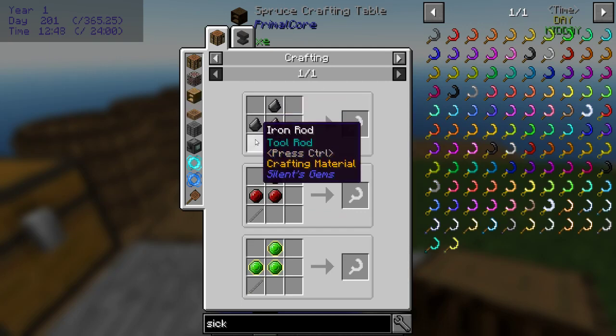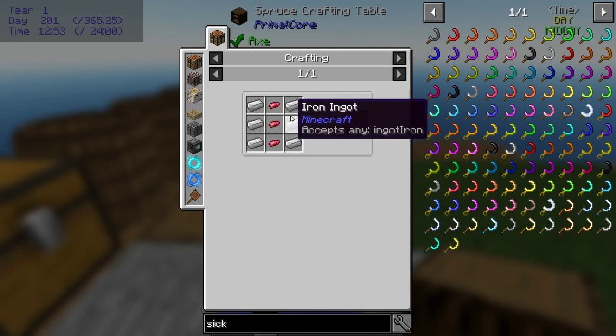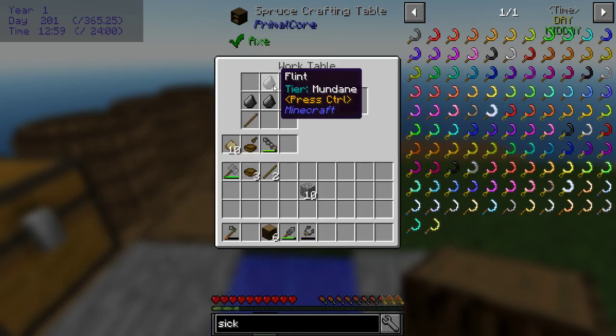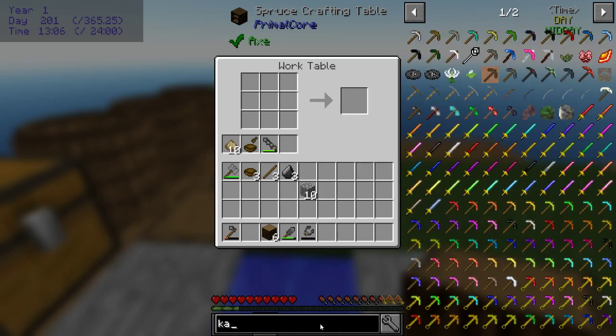Oh, you want an iron rod? That's not cool. Which is going to be iron ingots - around some shards equals eight iron rods. Oh, that sucks. Is there like a scythe at all? No.